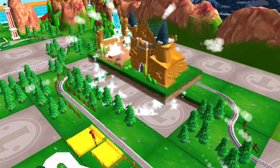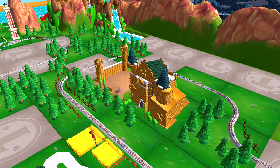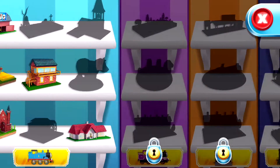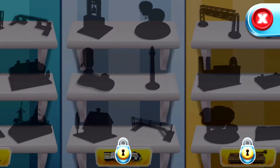Just slice across it or tap it to open. This is your toy collection — here you can see all of the toys you've placed in your train set, and all of them.